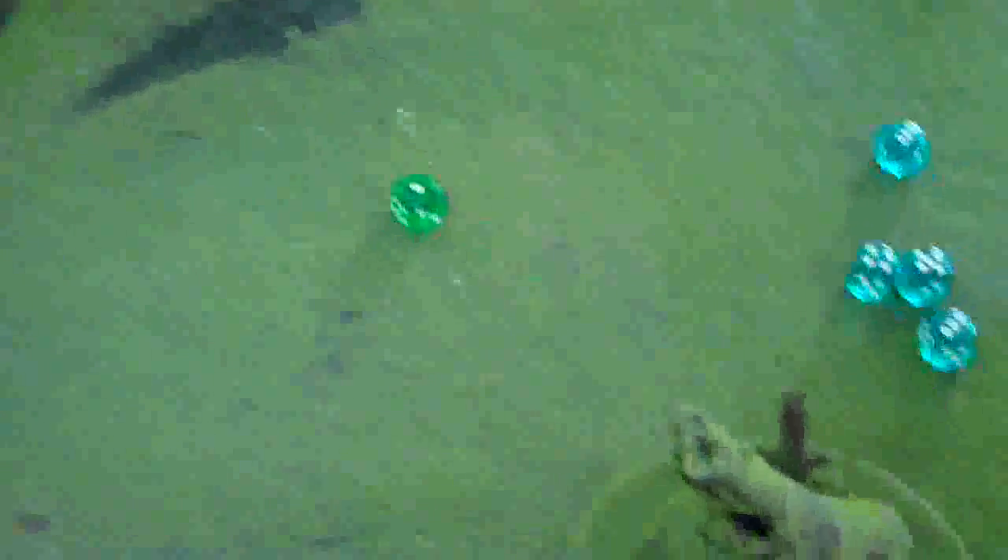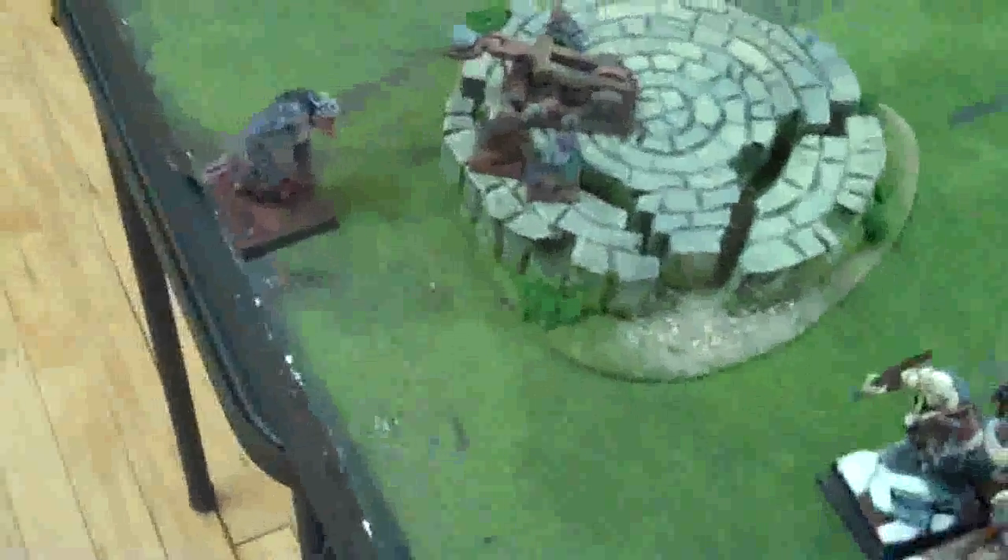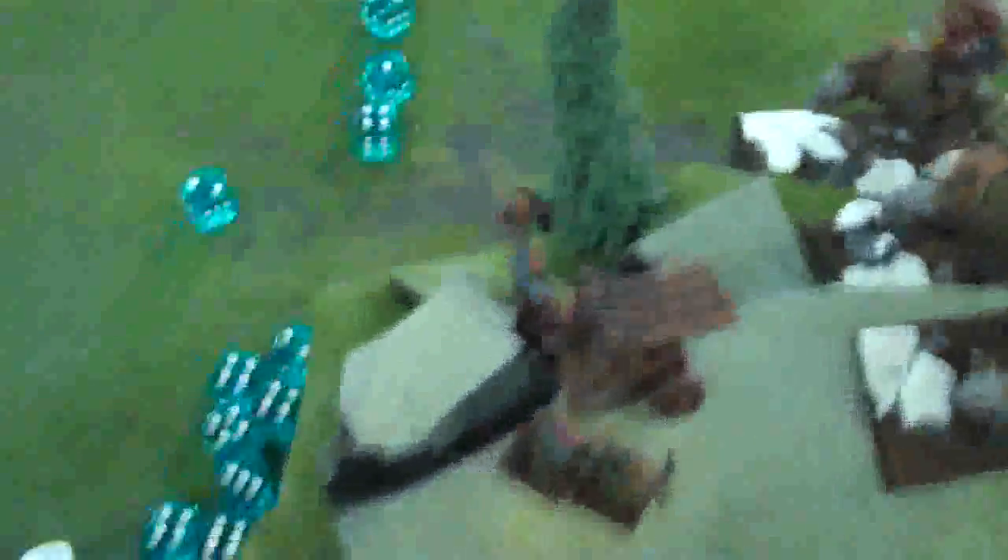Bottom of turn three, going into top of three. The second Gorger doesn't come in yet. Ogres declare charges — charging the Grudge Thrower and another target. Gunner's Pride means the crew can't flee. They make both charges easily. Here comes magic phase.